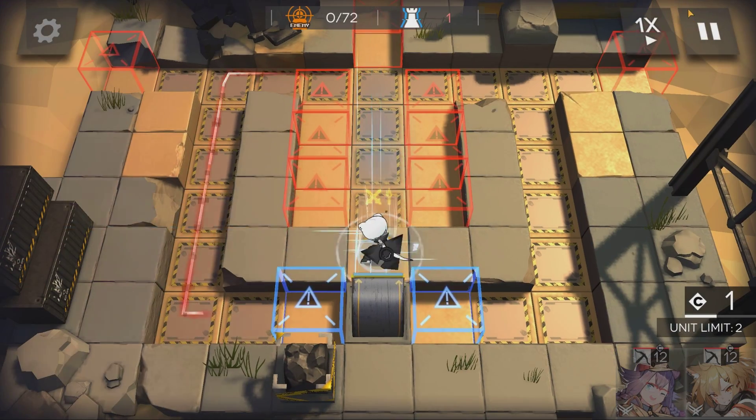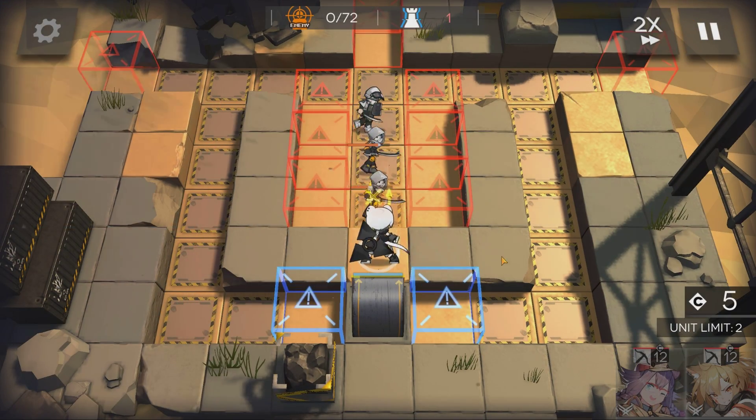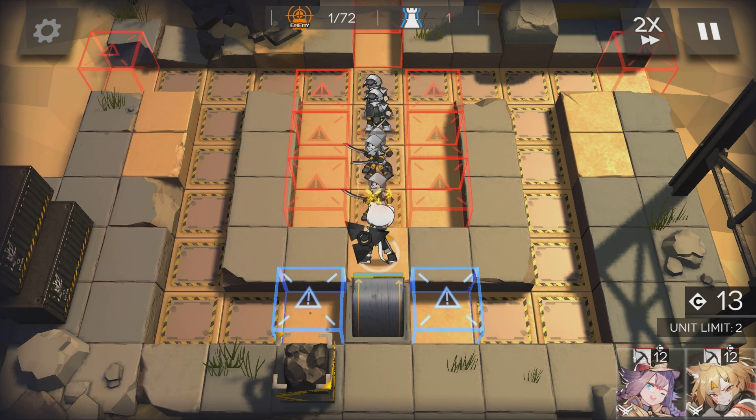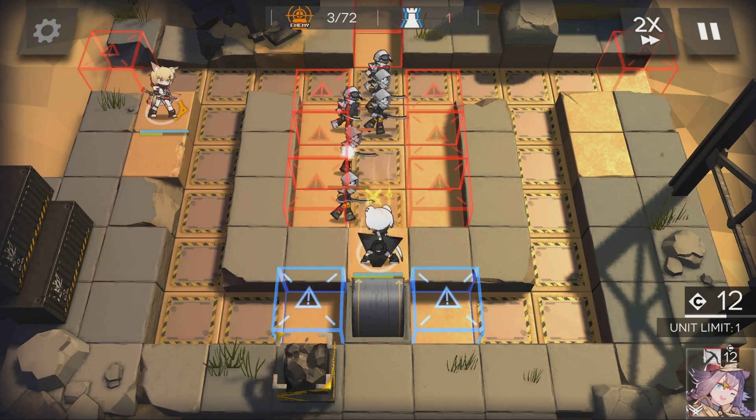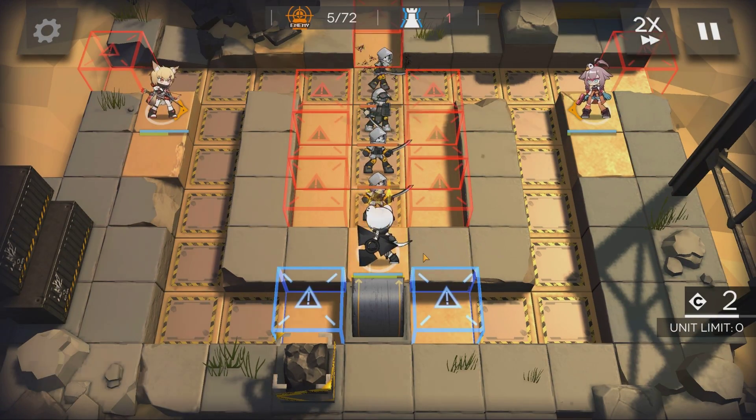Place the ferret on the center platform. Firmelle and Mei on either side. It doesn't matter who's on what side.